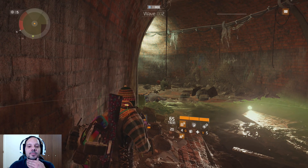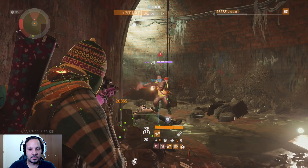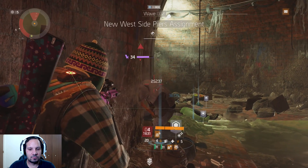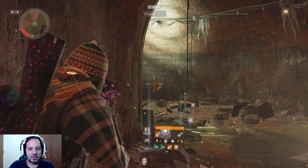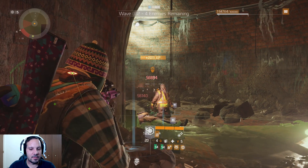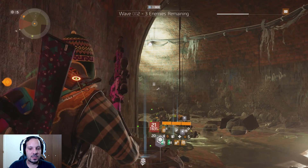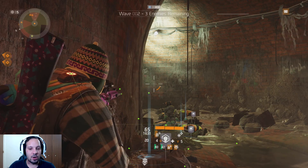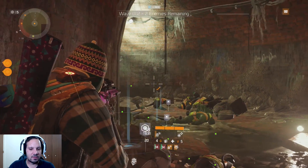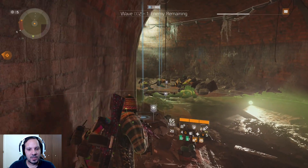On my HUD you can see those two green buffs — about 44 seconds right now. It's important to keep those buffs up. If I have both active, I eat through even bosses and they just melt. If you shoot nothing the buff counts down quickly, but as long as you're hitting a mob it counts up. I'll go out and kill any stragglers that get stuck.